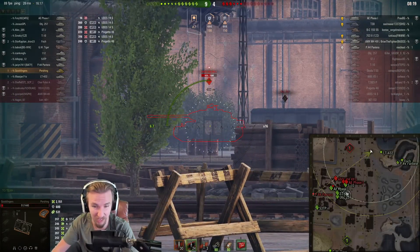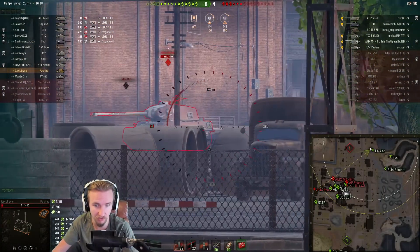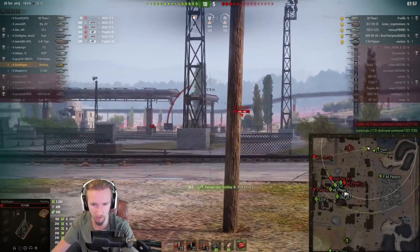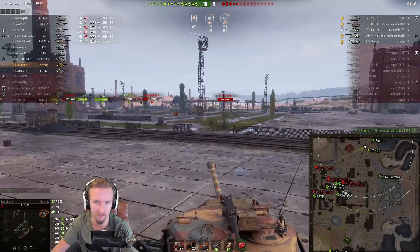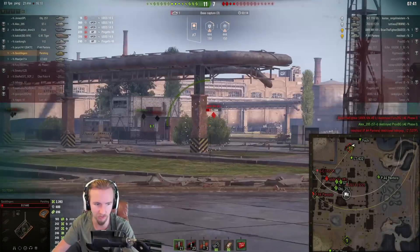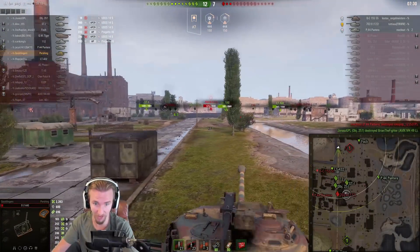I don't want to go too close to these vehicles — it's about a 50/50 whether he spots me here. Luckily he doesn't. I try to get a shot into his side, though you'll notice the Pershing isn't the most accurate vehicle. I can't pen him with standard rounds from this angle anymore unless he turns — and thank you very much! I didn't expect that Bat Chat to dip into that depression and escape me — rather frustrating. Let's try and keep the flanking plays. The Pershing is pretty mobile, not the most mobile medium, but definitely not a slouch.